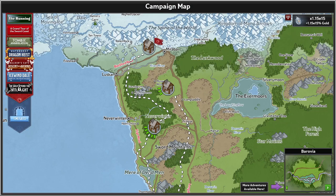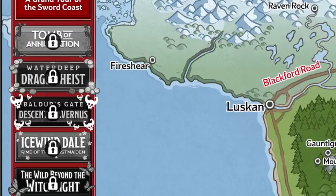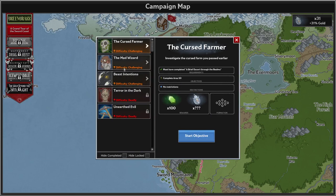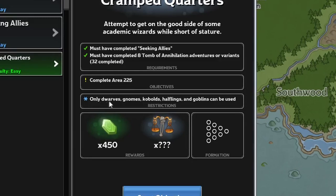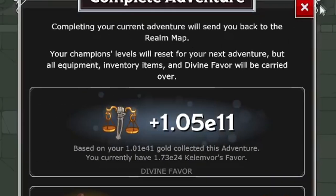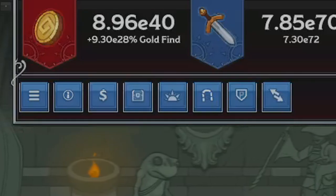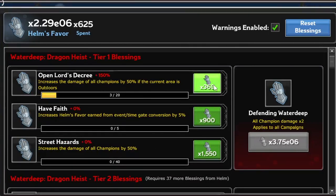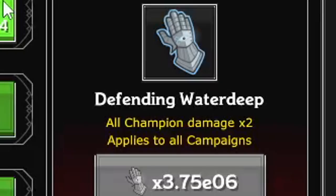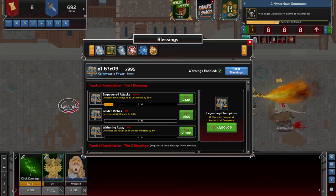There are six campaigns for your champions to fight through, each with numerous adventures and variants tied to those adventures. You'll start only with A Grand Tour of the Sword Coast, but will quickly unlock the others as you progress. The harder variants are, the more rewarding they are to complete. The more gold you get within a campaign upon completing a run will increase your favor — a representation of the deity that watches over your champions. Each campaign has its own unique deity and favor, and the higher your favor, the higher your base gold find.